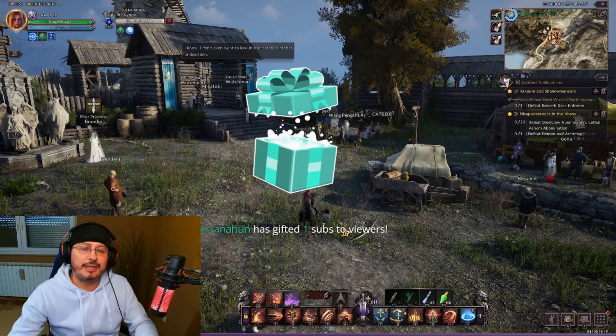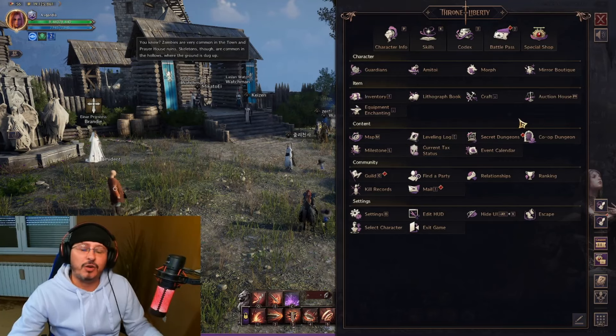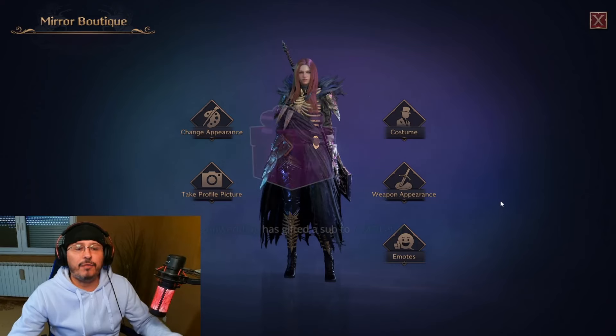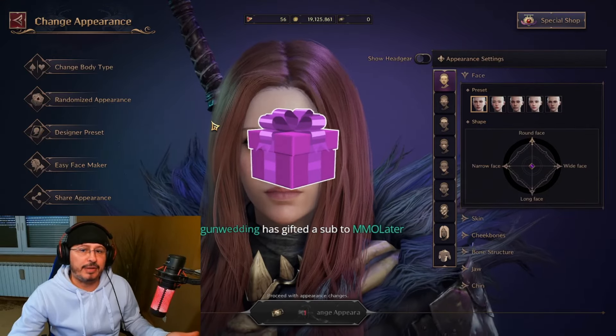Now let's focus on cosmetics in Throne and Liberty. On your user interface, you'll notice here on the main UI in the right upper corner, you'll notice Mirror Boutique. You'll have here a few different kinds of options. First option, for example, here you can see 'change appearance.' Let's check what we have here.